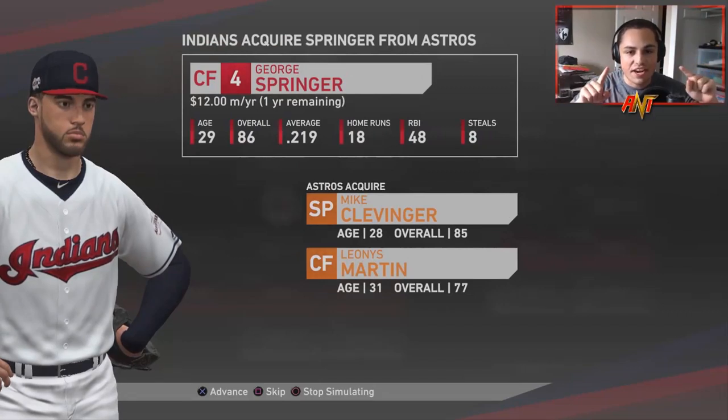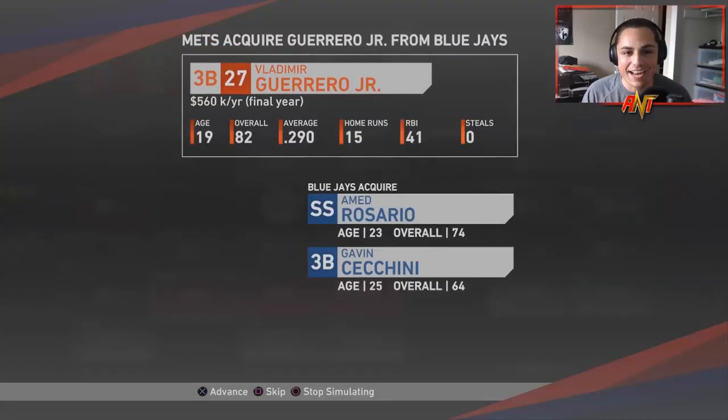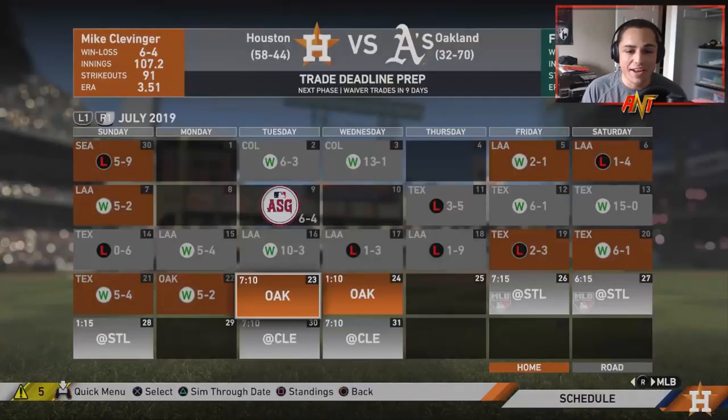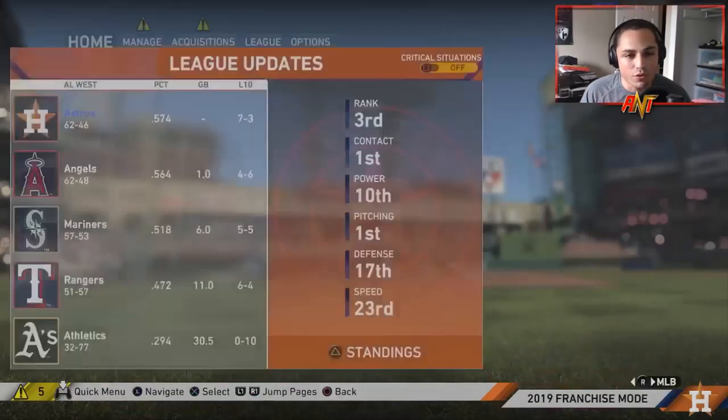That's a big trade right there — George Springer for Mike Clevenger and Leonis Martin of the Indians. I guess that's a good way to keep the live reactions going. The Mets traded for Vlad Jr. — whoa, okay! Those are the only two trades that have been made.